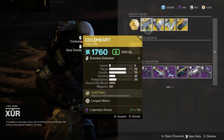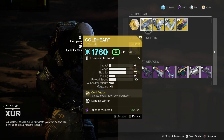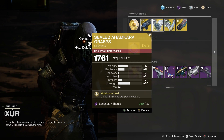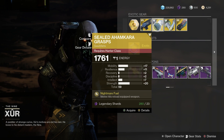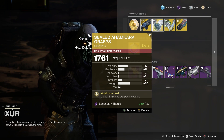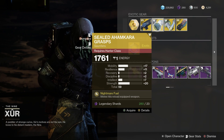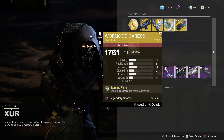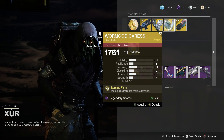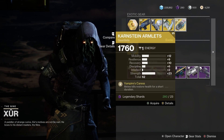First of all we have the Cold Heart, a very good trace rifle with great interaction for an Arc 3.0 build - very good for Hunters. Then we've got the Sealed Ahamkara Grasps with a 59 stat roll overall - pretty good strength and mobility, though not great recovery or discipline - for Titans. We have the Worm God Caress with a 63 roll overall, which is pretty good.